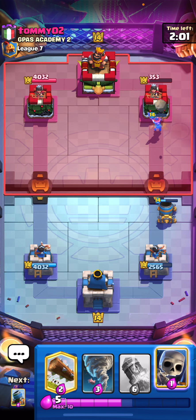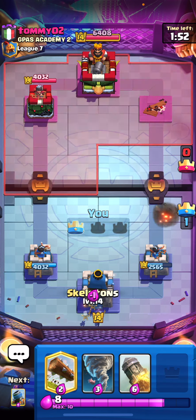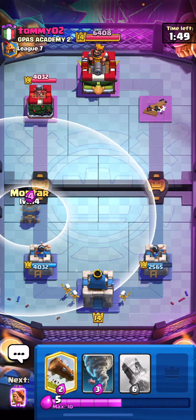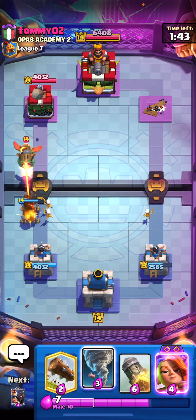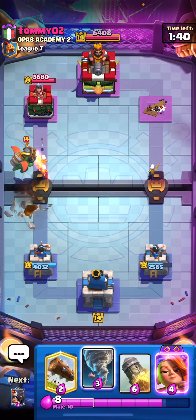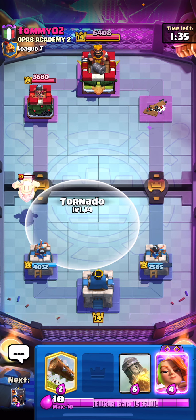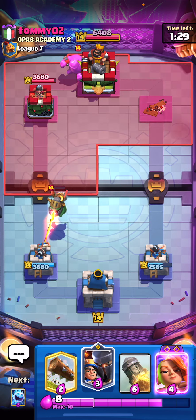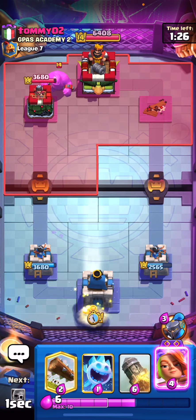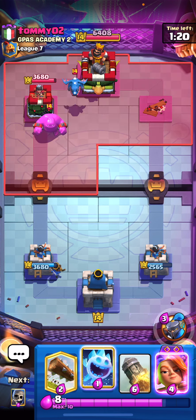We're going to take that tower down off the start, which is awesome. We got some really good tower damage and took that tower down. The only scary thing about his deck is he could lose a tower, put all his elixir into one push on one side, and take our tower — so we want to be very careful. There's the inferno dragon getting onto our mortar. I probably shouldn't have played the mortar like that. I might have to use my tornado defensively. Let's let it lock onto the tower — I could have pulled the inferno dragon into the middle, but felt it was unnecessary.